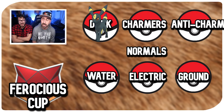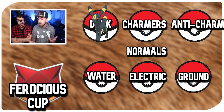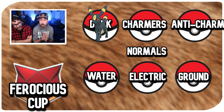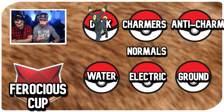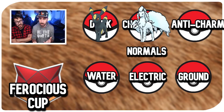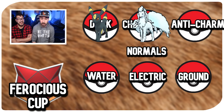Next we have our charmers. Charm users usually have a fairy typing, or they might be normal type. We have Lippard, Delcatty, Granbull, and Alolan Ninetales. Alolan Ninetales beats the rest of the charmers and also does the charm job, so go with Alolan Ninetales.